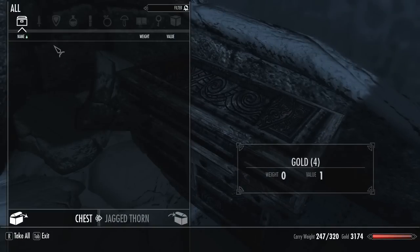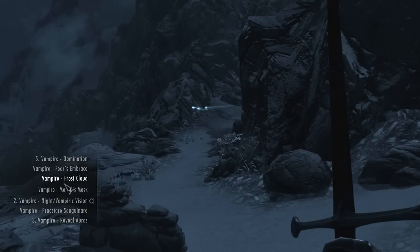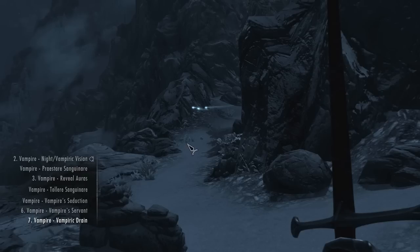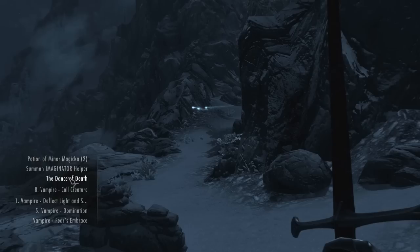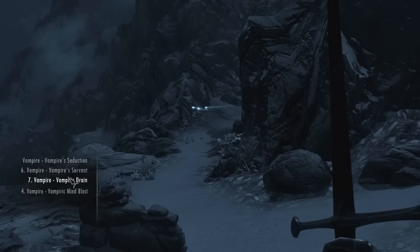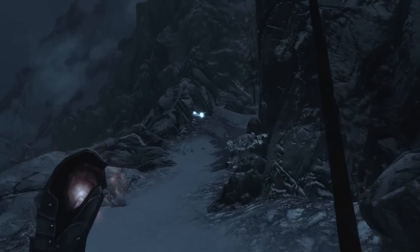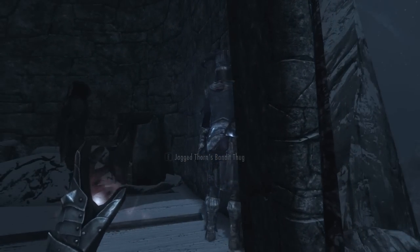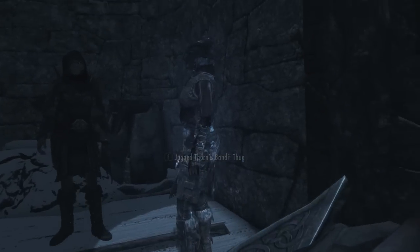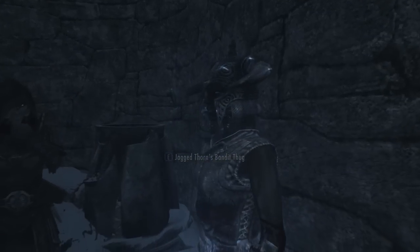Alright, perfect. Just four measly points. What do we have to take that out with? Can't use frost. Drain — I'm not sure if it'll work. We already used mind blast I think, and shadow reflect. I guess we'll just try to take it head-on. No wait, we'll send our thrall out first. I think I've gotta hold E — I gotta put this up here. Is that how it works? Oh no.